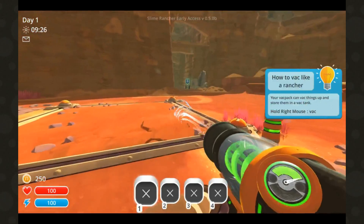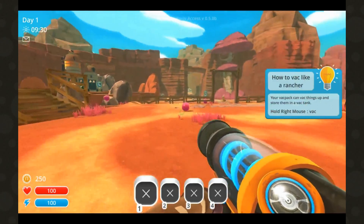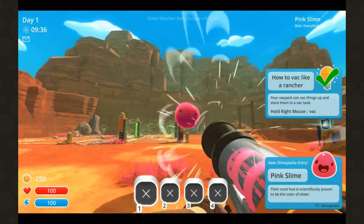So it's giving you info. That thingy is a slime. Yeah, it's a vacuum. There's a slime. And then you want to just deposit them in the ranch.